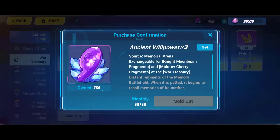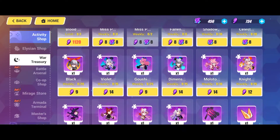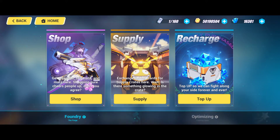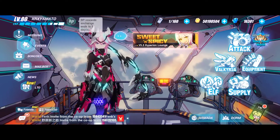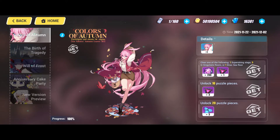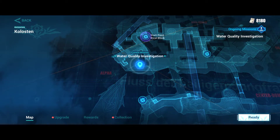Oh, this is just for the Ancient World Power — well, you need it anyway as well. You also need Ancient Willpower and what else... I can really recommend the events, so sometimes there are events that will give Ancient Willpower.